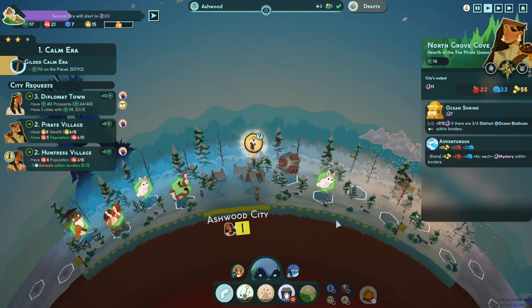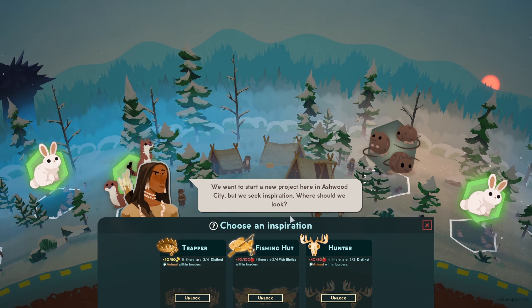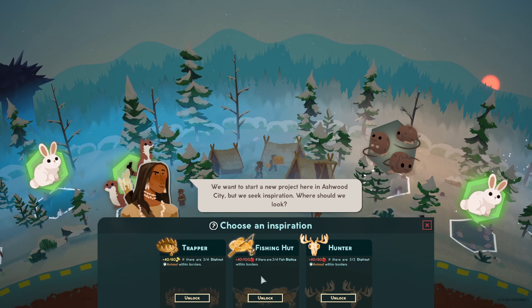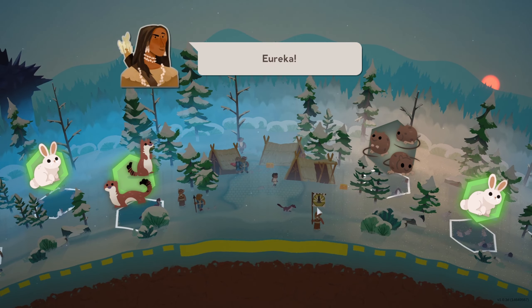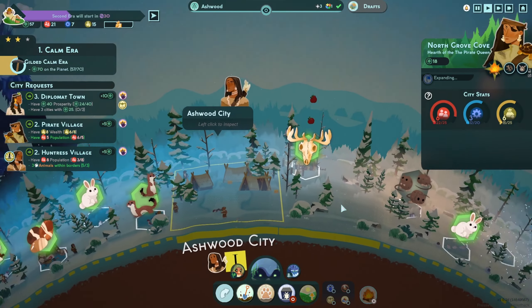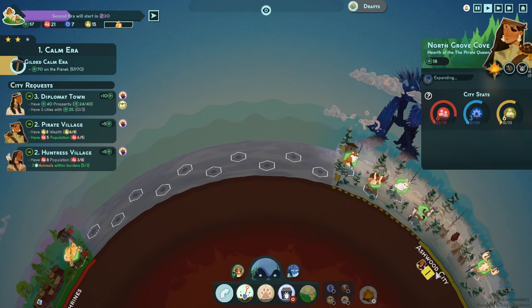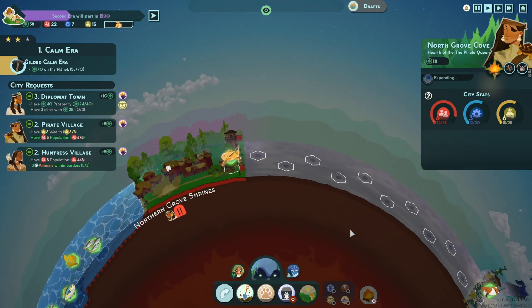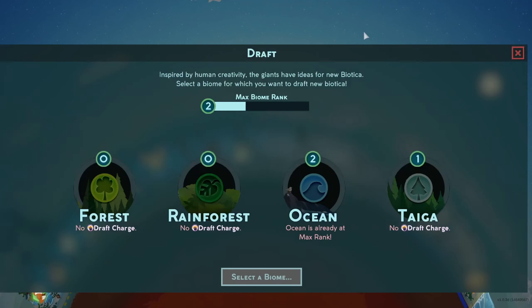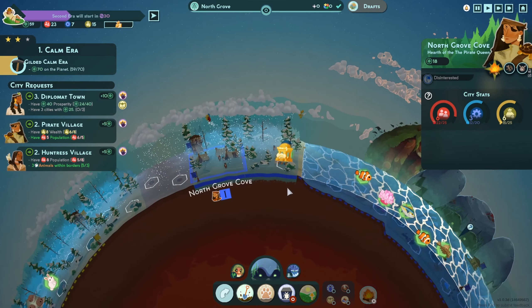Ashwood City is waiting for a building — trapper, fishing hut, or hunter. The fishing hut gives the most food, but it's a fishing hut so we can't use it in the taiga. The hunter requires three distinct animals within borders — we have that. The gold is going to be much easier to come by, so let's take the hunter. We need one more draft charge to draft in the taiga. After getting the taiga and ocean, we need a third biome — between forest and rainforest, we'll figure that out when we get to it.